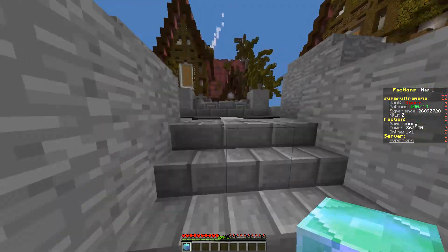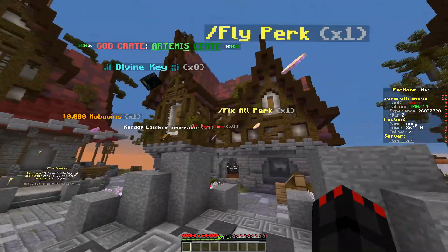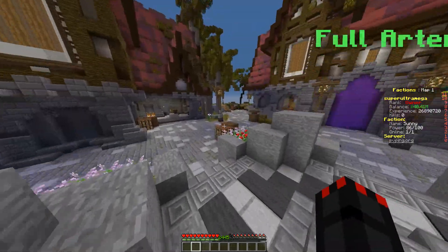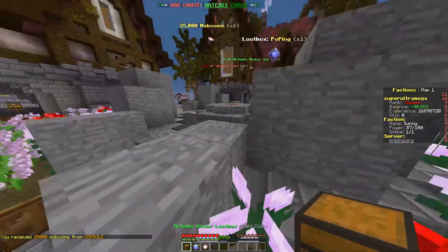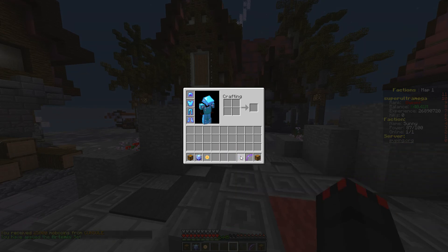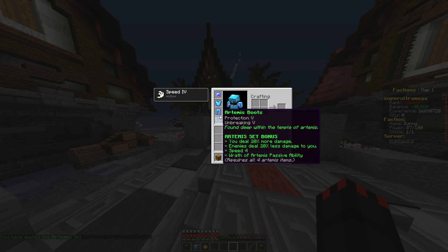Let's actually open this crate up. I might be a bit laggy because my internet's really bad right now. If you guys look right here, we have all this stuff added — it should go in a circle but I'm a bit laggy. Boom — we got a fly perk, we got our OP loot box, we got our armor, a loot box, and we got a full set of Artemis!